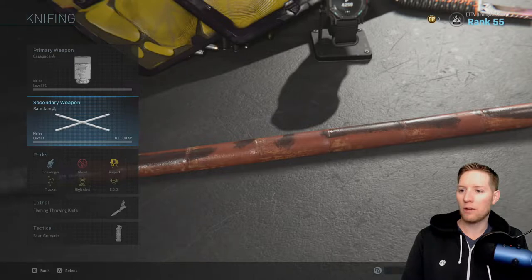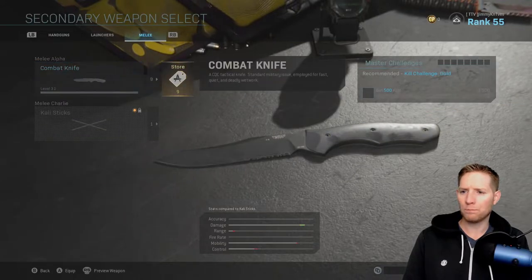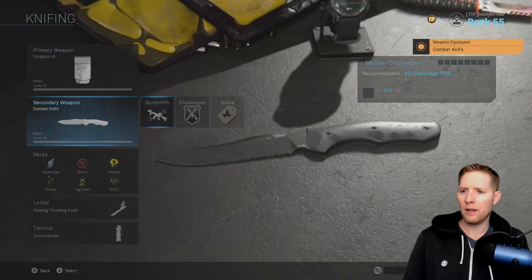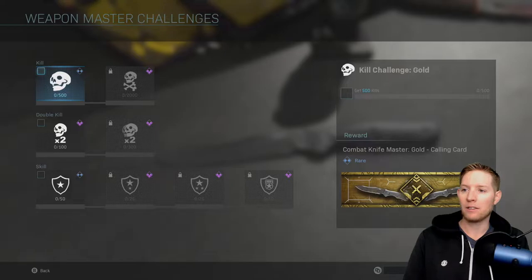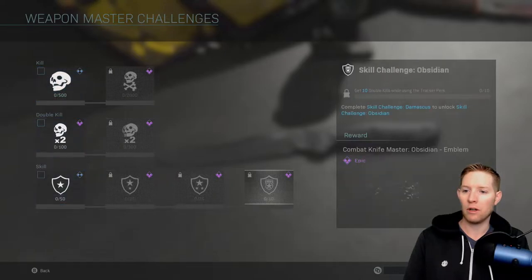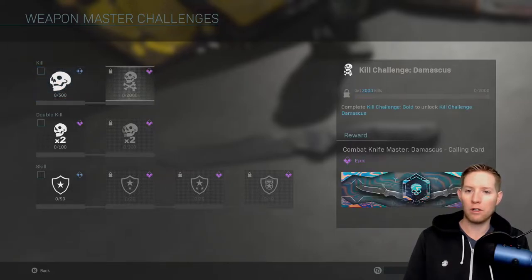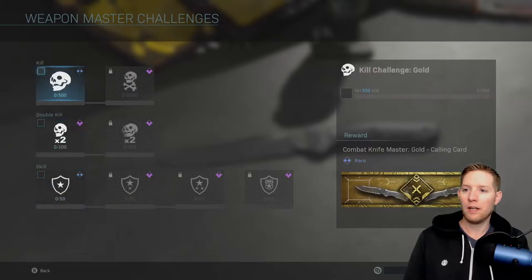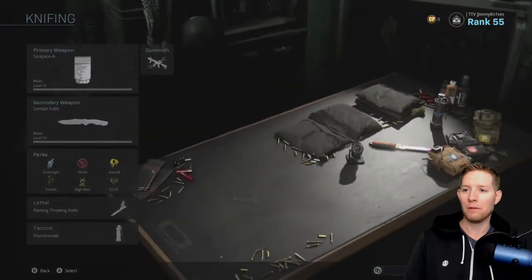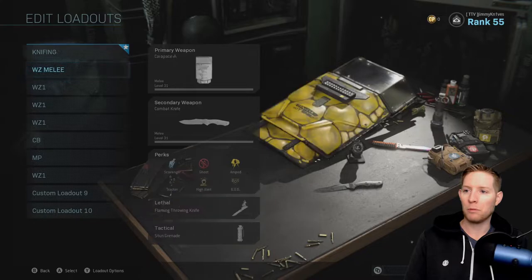You actually have to level them up, which is good — it's something else to grind in this game. And I should show you this too: if you go to the Combat Knife, there are actually challenges now. Once you reach Gold in the Combat Knife or the Axe, you have these challenges to unlock. Get 500 kills, you get a new calling card for Gold. Damascus is 2,000 kills, and it just goes on and on. It's actually something really cool — you can finally grind something out in this game. I personally really miss the prestiges in this game rather than the seasons, but that's just my personal opinion.